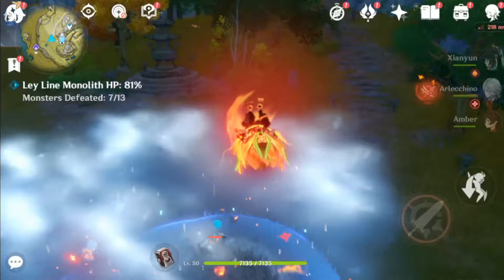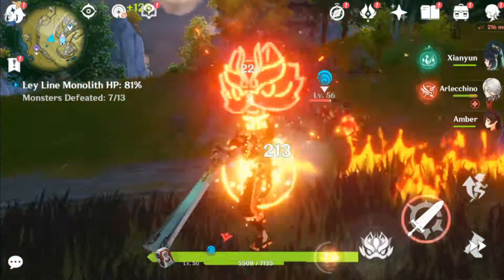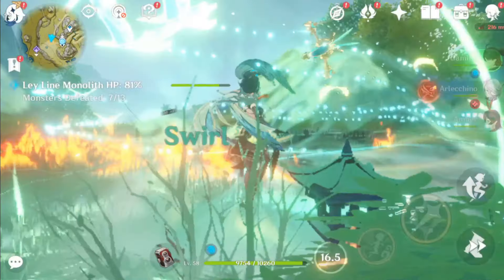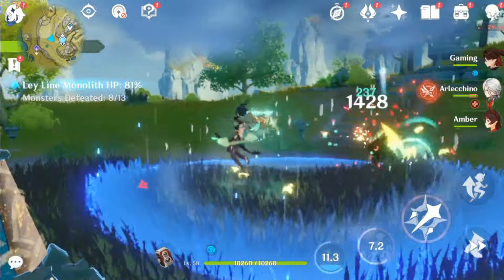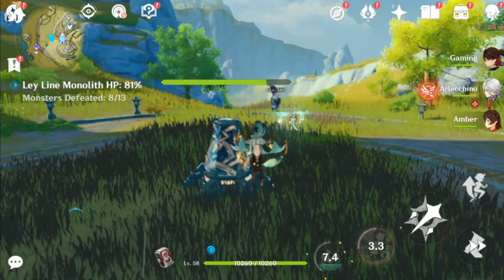That is, if she is released in version 4.8. Getting to the point, according to information from Shiro, Emily is a female character with yellow hair and glasses. I've seen all the concept art of Emily and none of them have her wearing glasses, and only two have yellow hair. This is the only art that matches this information. Therefore, we are still not sure what she actually looks like.